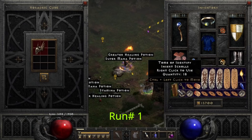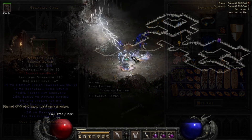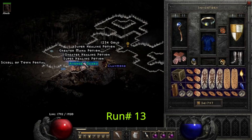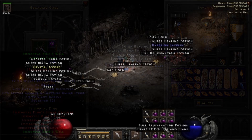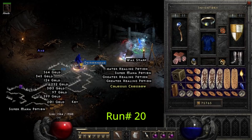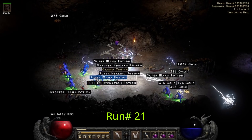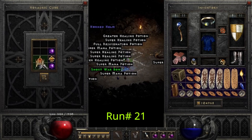On the very first run, on our way to the pits, we find Ariat's Face. On run number 13, we find the Immortal King's Helmet Visage. On run 21, we find Crown of Thieves.